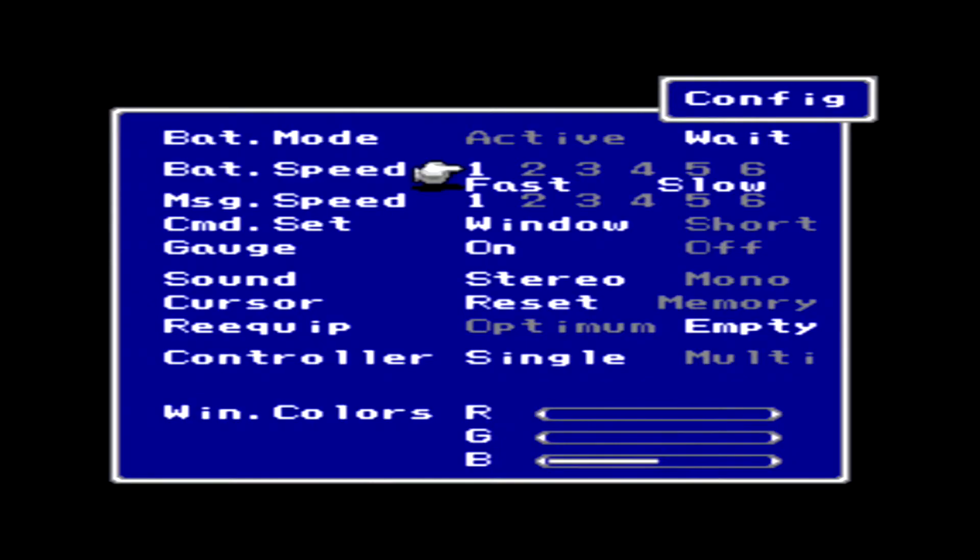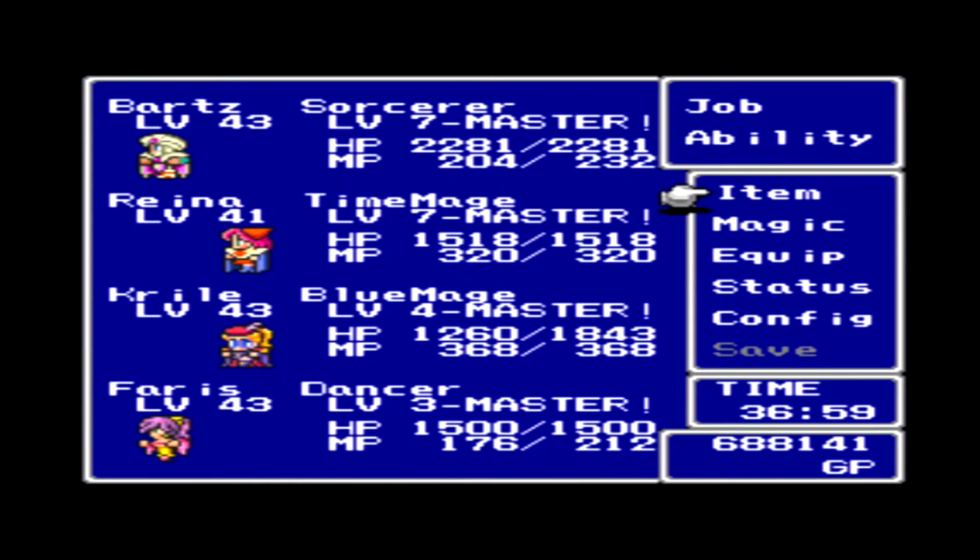We need to set the battle speed to the slowest possible, because Shinryu is very fast and I cannot react all that fast to his attacks. Bartz is in the front row, Faris also. So let's do this.